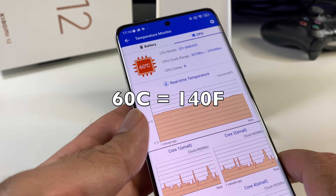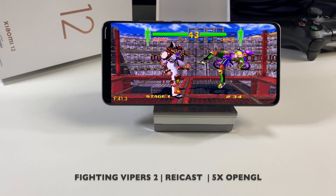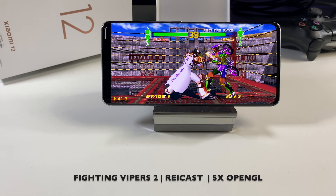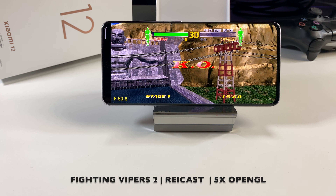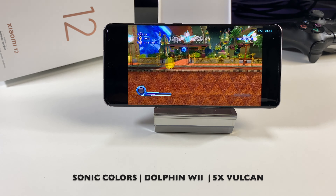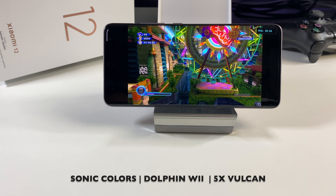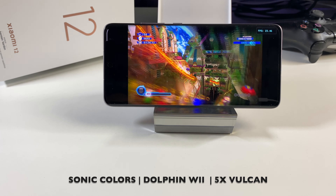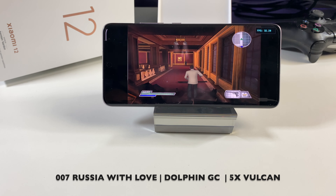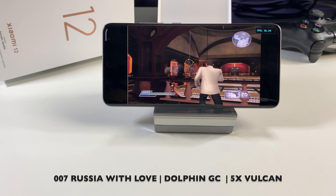Checking the temperatures again — it was at 62 as soon as I opened it, so temperatures are exceeding 60, and yes the phone does feel warm to the touch. Now we are playing Fighting Vipers 2 using Reicast at 5x resolution OpenGL with no issues — a classic Dreamcast title that looks good at 5x. Then some Wii emulation with Dolphin Emulator playing Sonic Colors at 5x resolution Vulkan — the game plays very well and looks amazing. Finishing off with 007: From Russia with Love on GameCube using Dolphin 4x Vulkan — plays great.